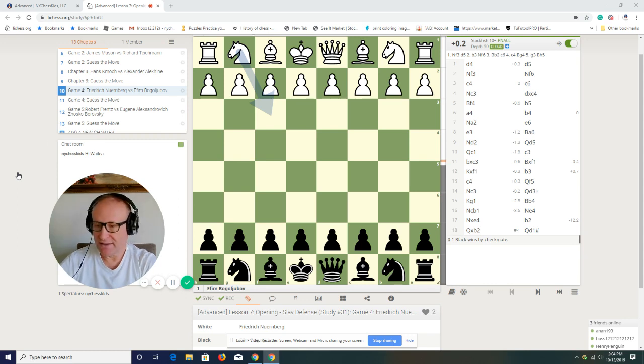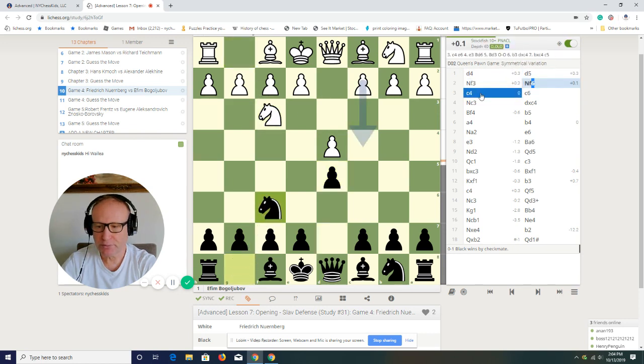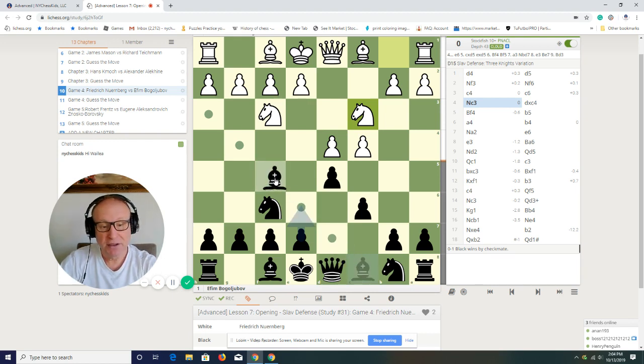White plays d4. So we have this Slav defense setup. We're at knight c3. Now, in the theory that I explained to you, I told you you have to take on c4. Of course you can play e6 — that's possible, but that's a different opening. Just don't play bishop f5. I see that all the time in chess games and tournaments — kids are losing games because they play bishop f5. I explained that in the theory, so look at theory number one, two, or three and you will understand why not.